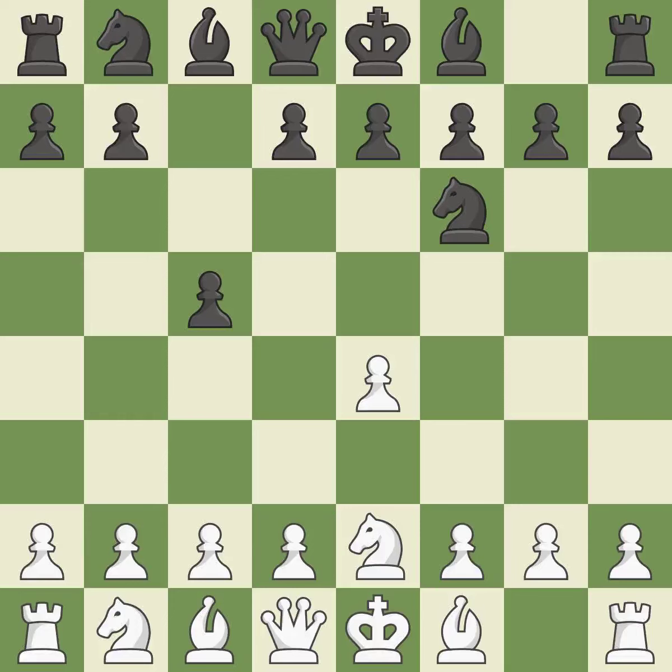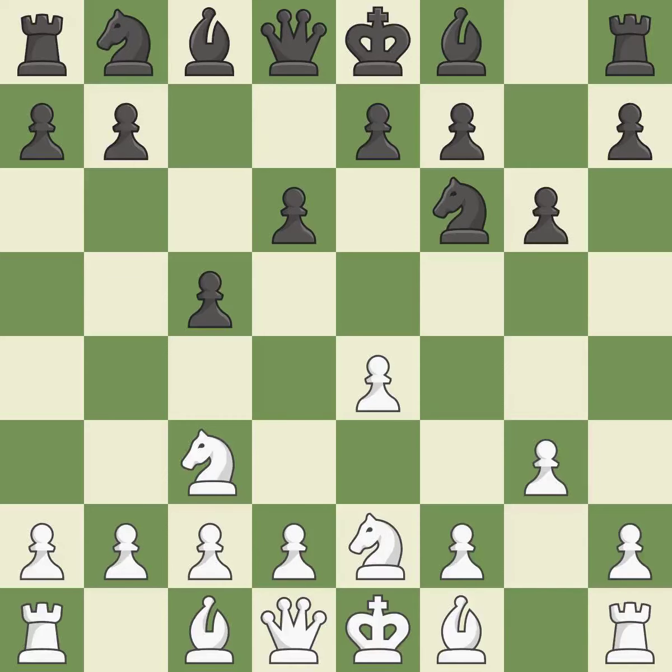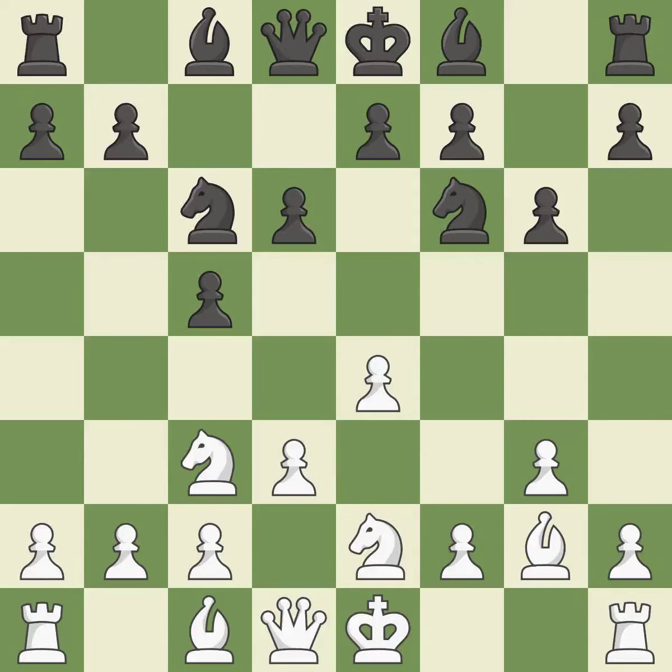This poses a risk of winning a pawn. This defends the attacked pawn. The bishop is prepared to grow into a functional square. As a result, the bishop grows and gains flexibility on the long diagonal. This develops a knight from its starting square, activating it.